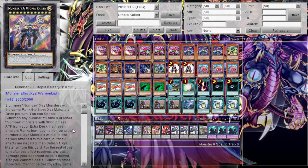Kaiser Utopia requires two or more Number XYZ monsters with the same rank that have XYZ materials, and the extra deck is tight. The gist of the deck is to bust out two Number monsters in the same turn and then Kaiser. His effect lets me special summon any rank 9 or lower Number monsters with 3000 attack or less from my extra deck. Maybe you could pull off an OTK in singles, but in tag the extra deck space got really tight. This deck was a struggle.